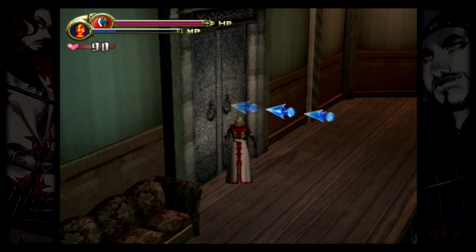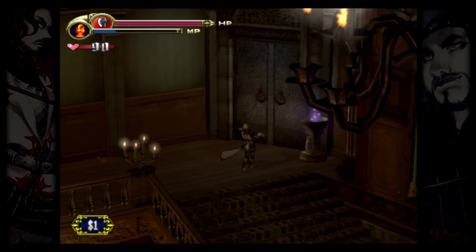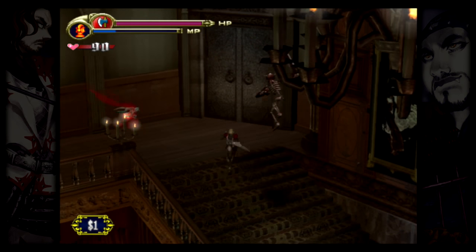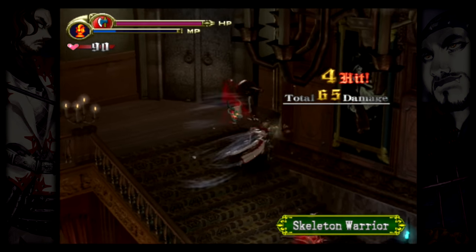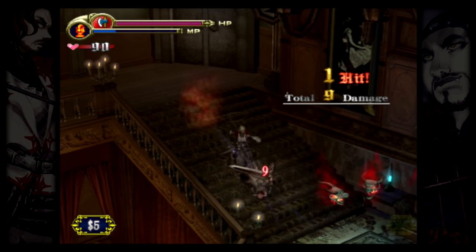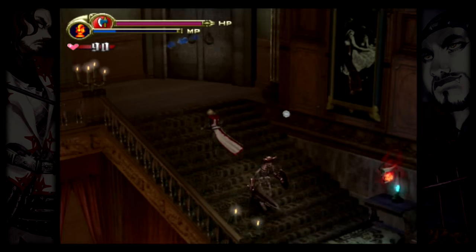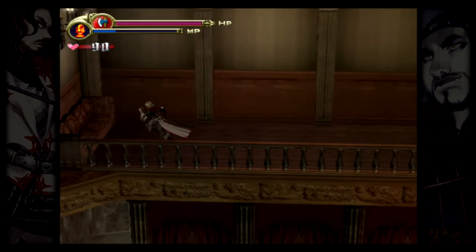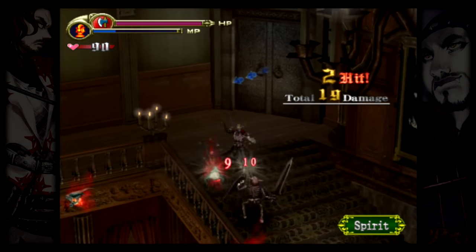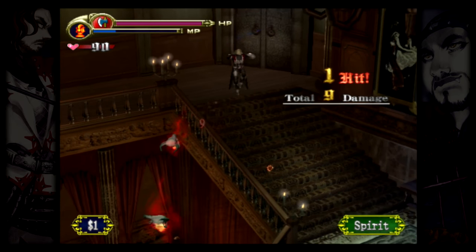I adore how many sub-weapon combinations there are thus far — every boss just gives you a new gem for more combinations. We've already got like three gems. And there's knife, holy water, axe, cross — the game won't be over after the five sections because honestly we're going to have to backtrack a bit. We've seen areas in each section that are locked off.